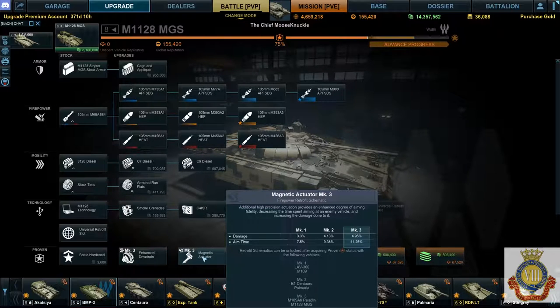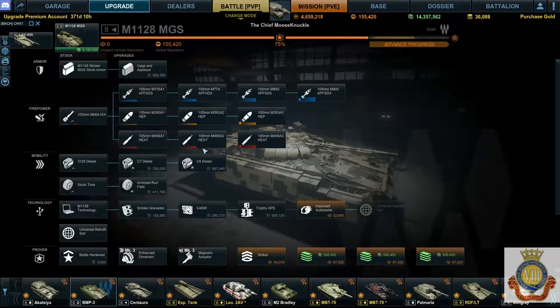The magnetic actuator gives you damage and aim time — bam! That's the TD line retrofits. Two of them are definitely good, one's excellent. This is definitely the go-to line, I would say first if you're new to the game, or if you haven't gone up here yet. There's just so much good in this one that you can't ignore it, so that's number one on my list.